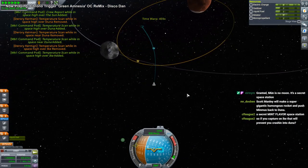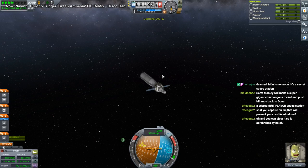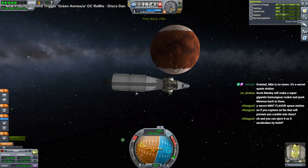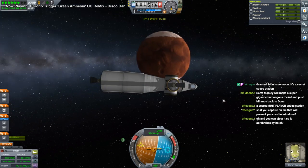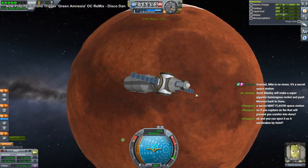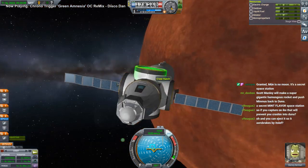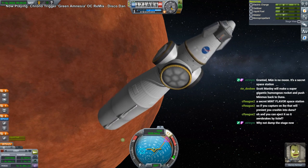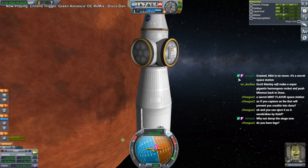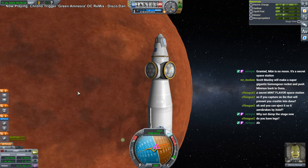We'll just have to hold off on the low-over-Ike science. The top bit will aerobrake on its own — no problem there. We're gonna dump this stage, retract the solar panels, and we don't know where we're gonna land or if we're gonna land safely. We're landing on the tanks — we have a 30-part limit and didn't have enough parts for landing legs.